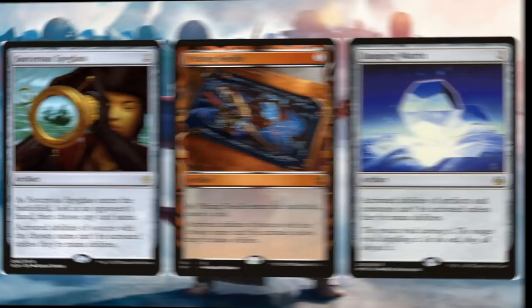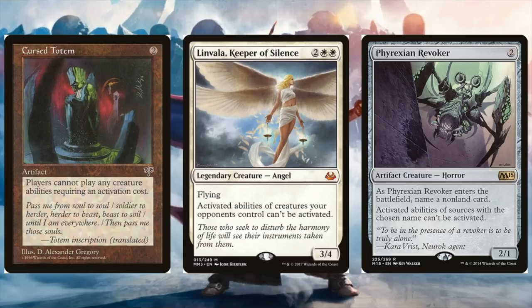That brings us to some really good options to shut down Urza — cards that prevent Urza from using its activated abilities. The one I like the most is Linvala, though it is a little slow at four mana. The other two — Phyrexian Revoker and Cursed Totem — are much quicker at two mana, and I really like these because blue doesn't interact with artifacts super well once they're in play. Maybe some spot removal on the Revoker, but Cursed Totem is going to be a headache for them for sure. Cursed Totem is a fantastic option — you just play it, leave it there, and watch the Urza player cry.